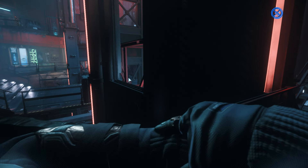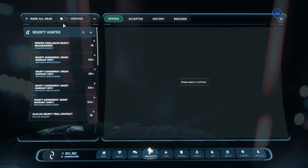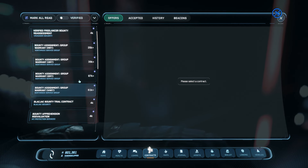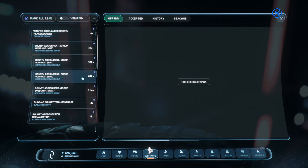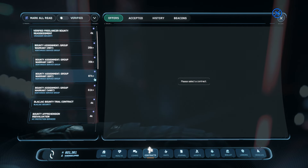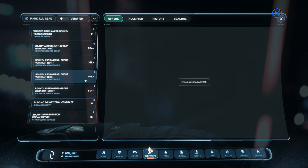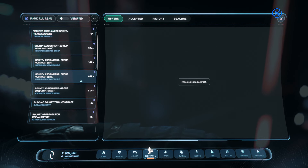What are they paying for group combat contracts now? Let's check — group bounty, group bounty: 87k. This used to be 90k, and it is an ERT. It takes a lot of time, especially now with master modes.